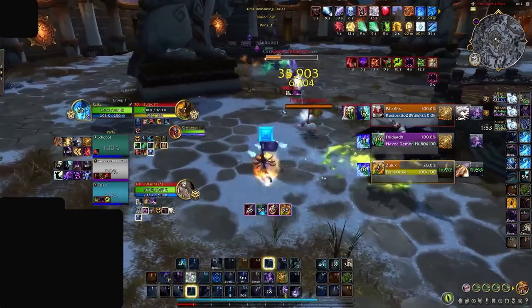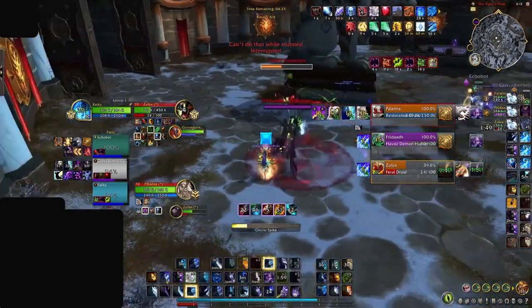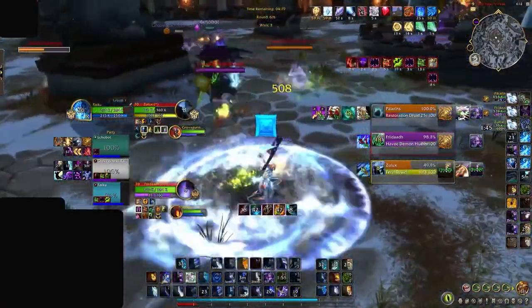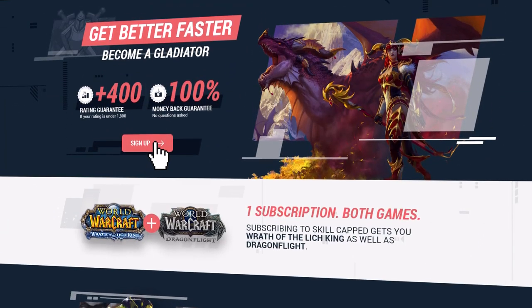If your team relies on any major casts to win games, then it is crucial you get these interrupts out of the way early. It may be a bit frustrating getting kicked on purpose, but it means that when the moment comes there will be far fewer things to stop you. Check out Skill Capped for more tips.